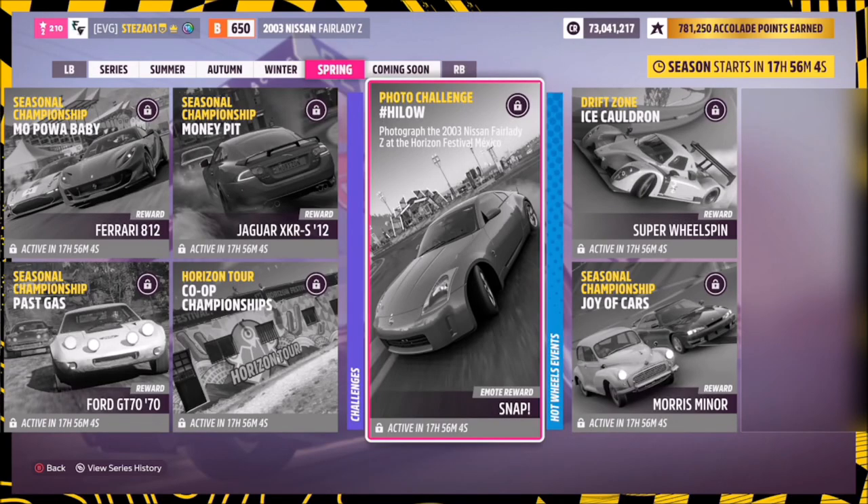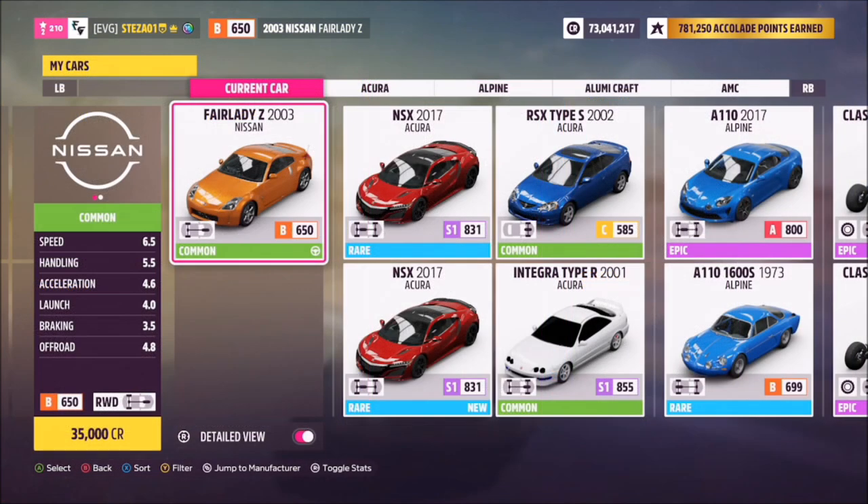Hello and welcome back to the channel. This week's photo challenge guide is called Hi-Lo, which wants you to photograph the 2003 Nissan Fairlady Z at the Horizon Festival Mexico. So without further ado, let's get stuck in.